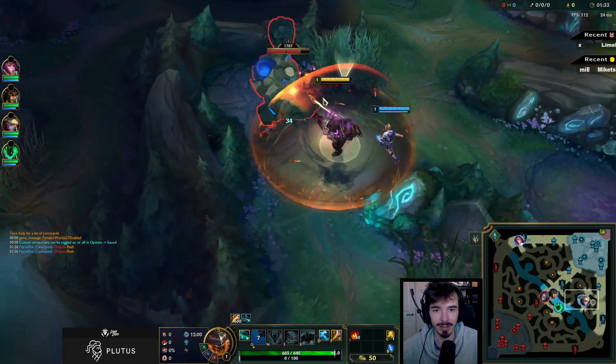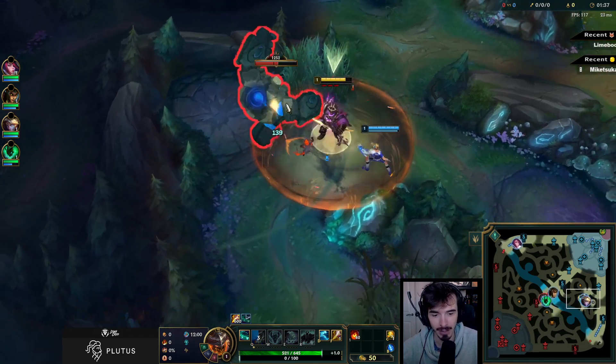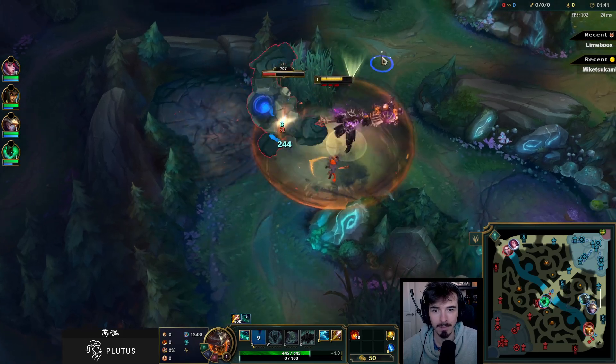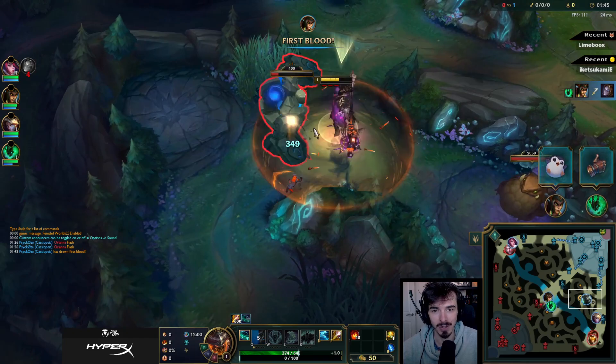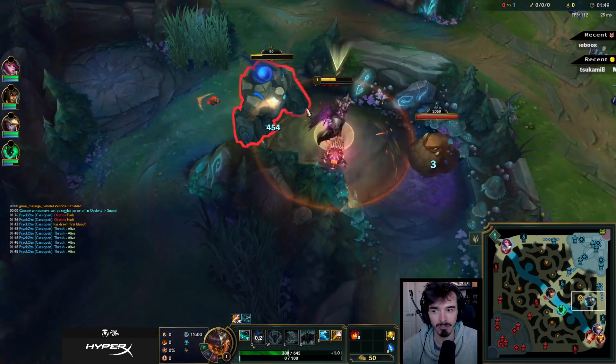A bit of an unconventional jungler is Mordekaiser, but he's actually pretty good. He clears the jungle really, really fast, and has quite strong 1v1s too. He's just a good bruiser mage, which, as an archetype, is something that is quite rare.